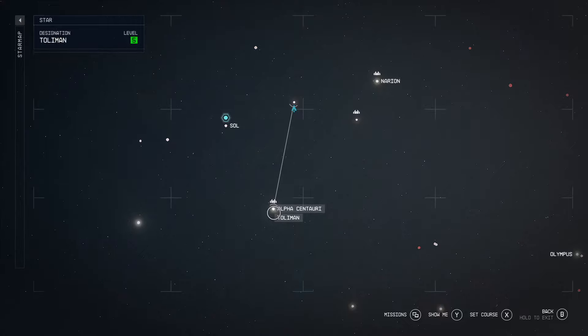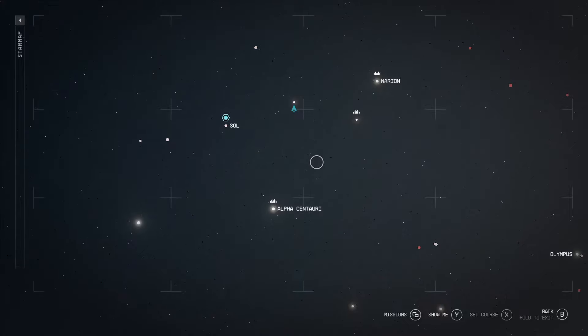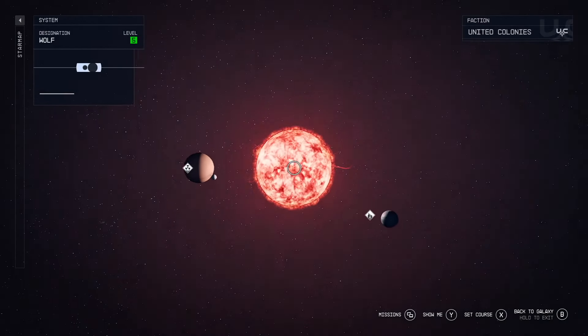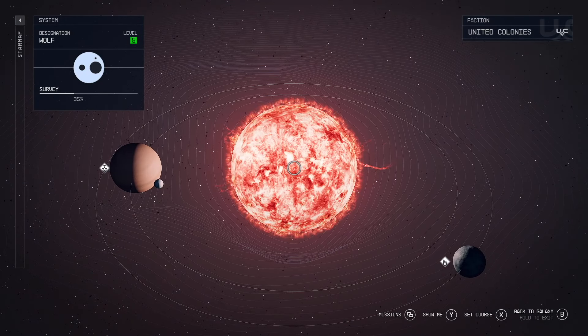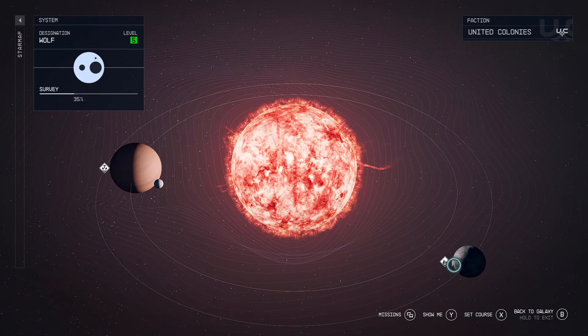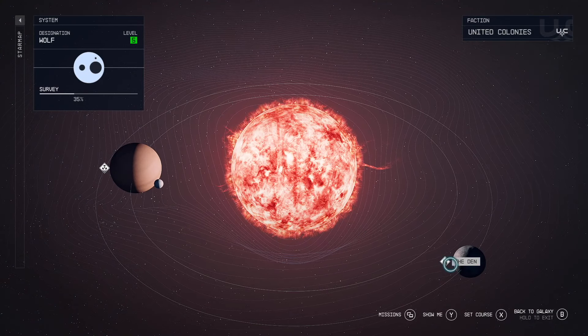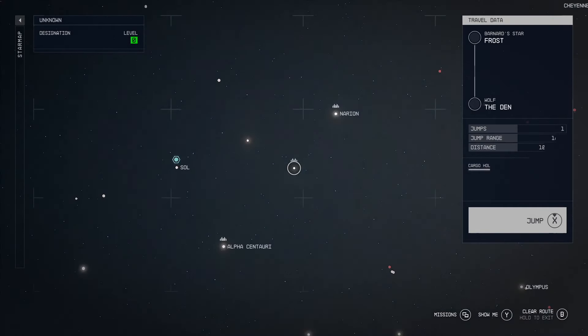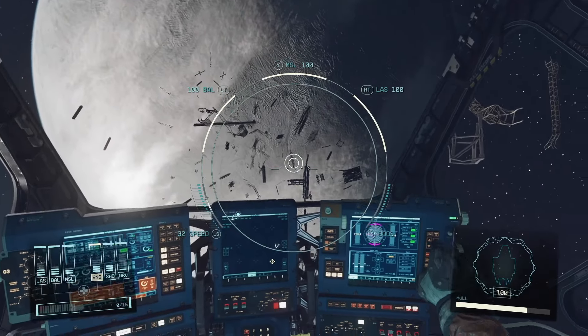Alright, so you've got some contraband in Starfield. We are going to be traveling to the Wolf star system — this is the star map — and we are going to be going to The Den, which is a floating space station.